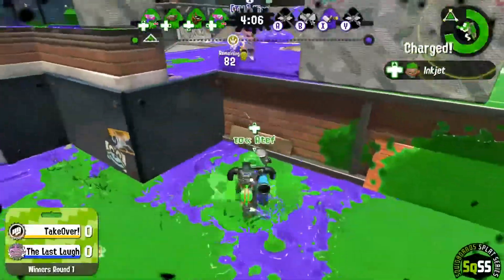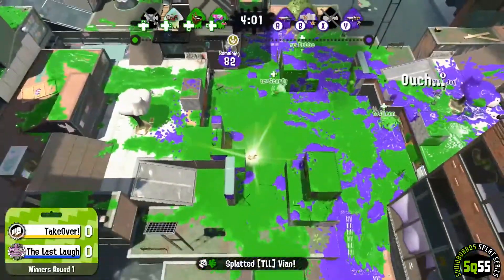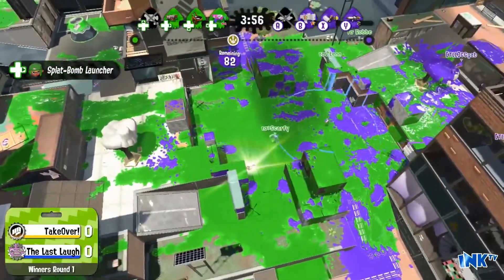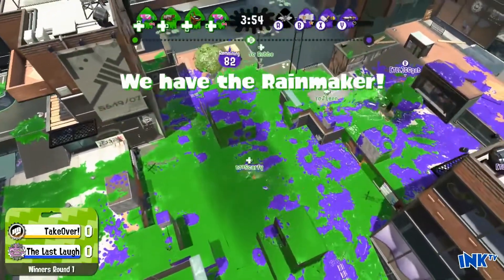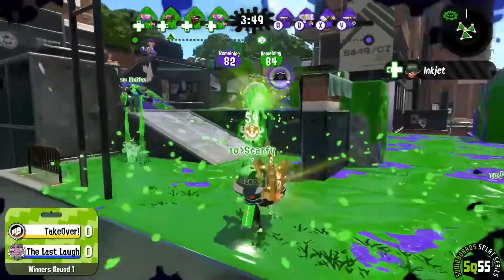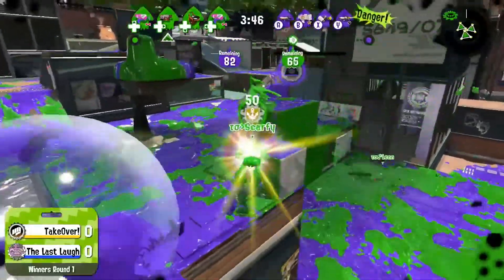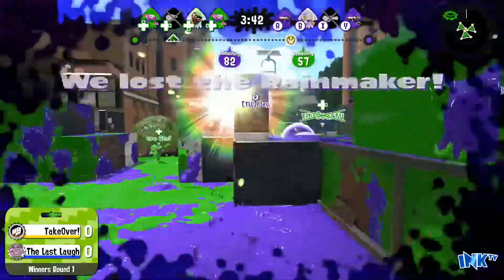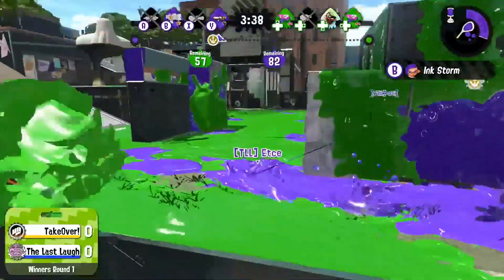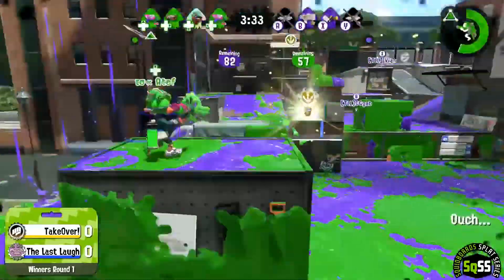We saw them trying to go to the left side of that platform — that's how you know they're approaching correctly. You want to go to the part where your opponent doesn't have an open approach. You want to try and bring the Rainmaker up to the top because once you're there, you can try to walk it down. The Rainmaker is almost reset but grabbed by Scarfie, who makes the approach from the left side going up the ramp. There's not much there to stop him, and they take the lead — but he gets shut down by the Forge Splattershot Pro. At 57 points, it's not a big push, but things can go from bad to worse very quickly if you're not careful.